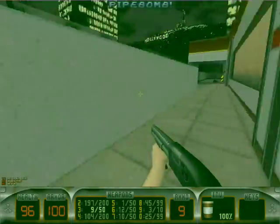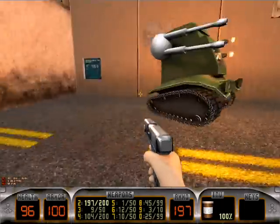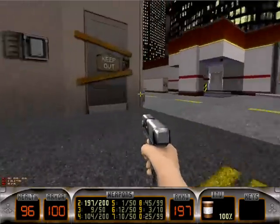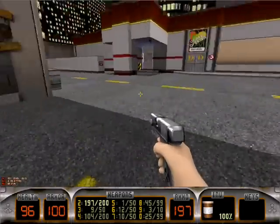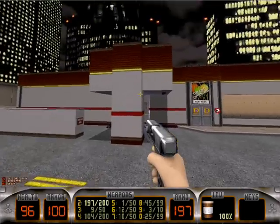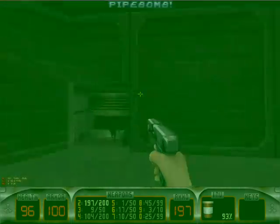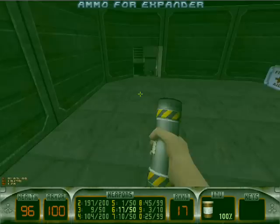Ooh, pipe bombs — don't mind if I do. Make sure that barrel there is not destroyed. Yep, he's dead. Now, the normal designed method to get into this room is to stand on this barrel, use your steroids, and then jump in. I kid you not, that's how they designed it.